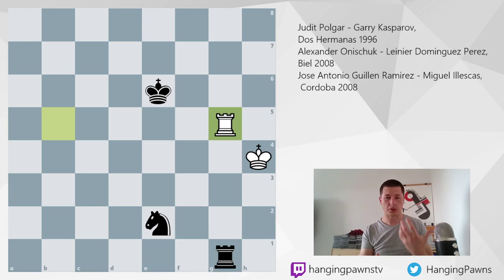Playing with bishop and rook against rook gives you two options: option A, checkmate; option B, win the bishop. Playing against knight and rook is much harder.